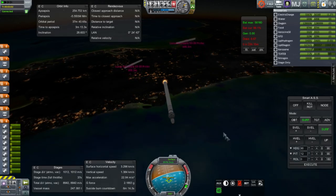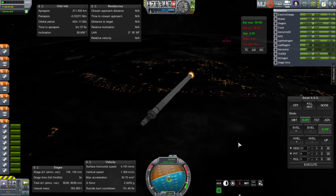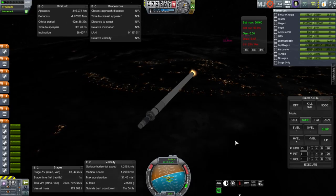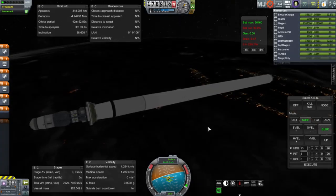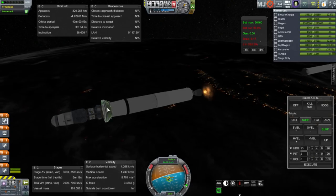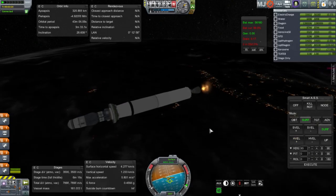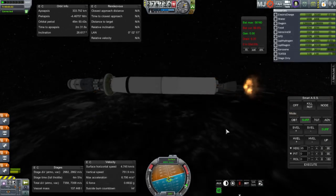We should be coming close to booster separation here. The stage time display is reading the core stage rather than the boosters. There we go — boosters out and separation. No fuel was spared for retrieval in this case; this is a lunar mission. Core stage out and separation, and now the second stage.